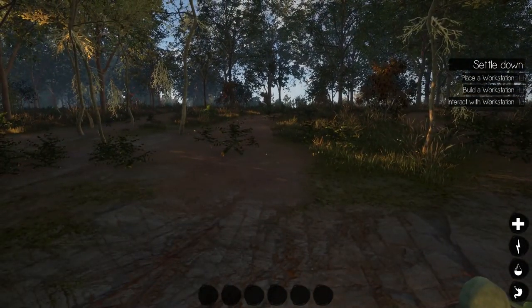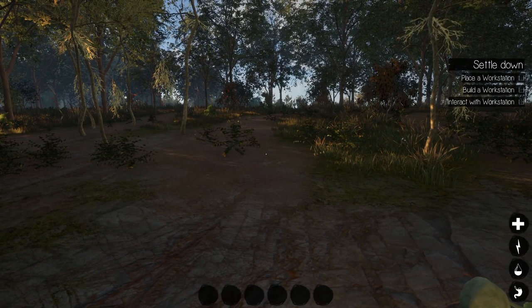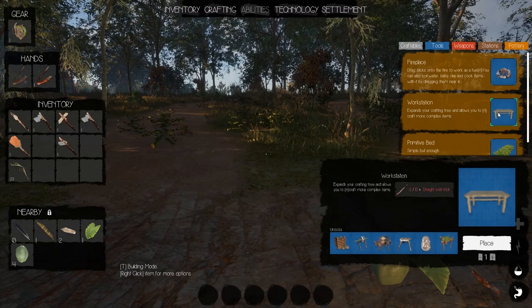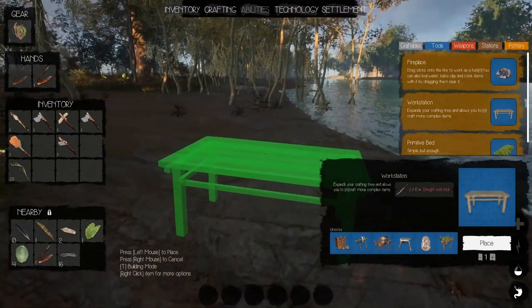Anyway, today we're going to continue. We have to place a workstation and interact with it. Let's go into our crafting menu — stations, workstation — we're going to place that. We can always move it afterward.